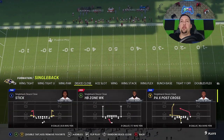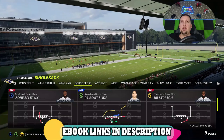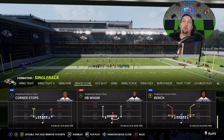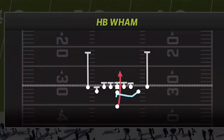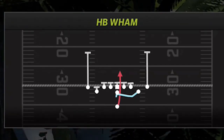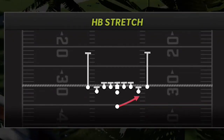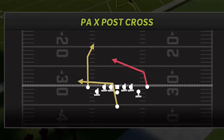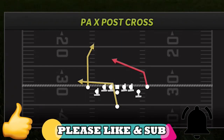The formation is the Deuce Close out of Single Back. These plays are all going to be shown from my Saints Offensive eBook. The plays today are mostly run plays. The run play most people remember is the Halfback Wham — a couple years back it was one of the most overpowered and glitchiest run plays in the game. The four plays in my audibles are: Halfback Wham, Halfback Zone Weak, Halfback Stretch, and the PEX Post Cross — which is a one-play touchdown against every defense in the game.